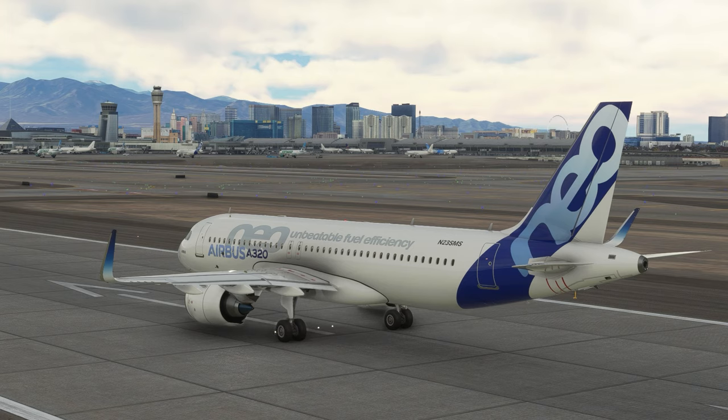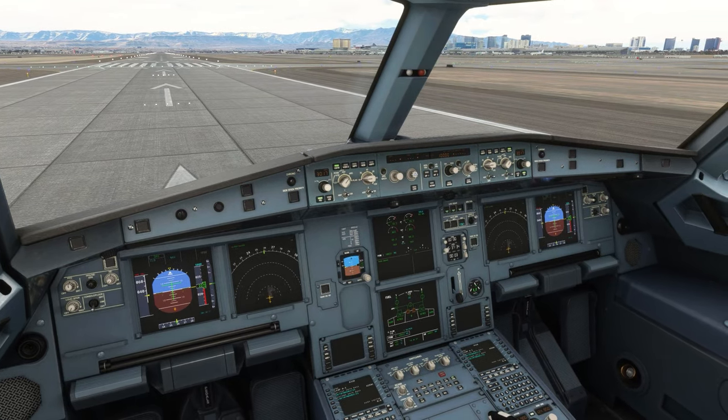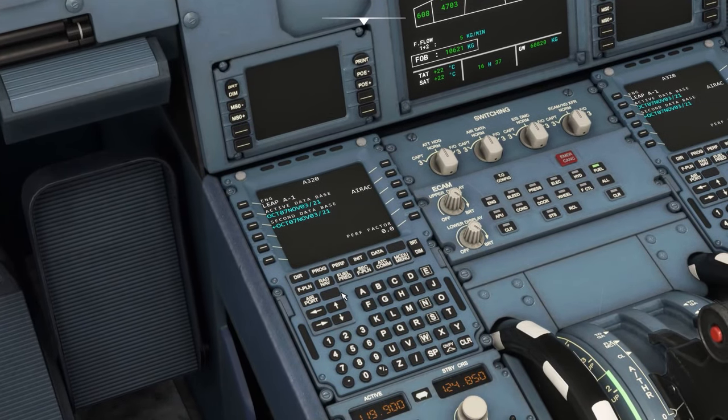We just came in from Chicago with a plane full of really over-optimistic people hoping to make a bunch of money in Vegas. In return, we're turning around and taking home a bunch of broken souls full of regret and remorse — pick up the pieces of their shattered bank accounts.